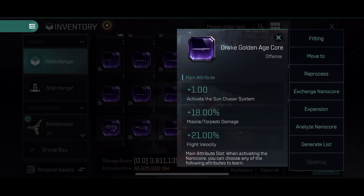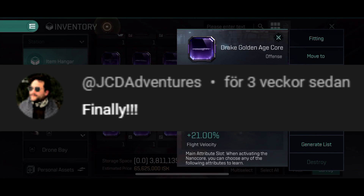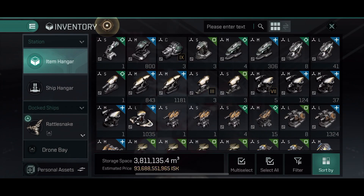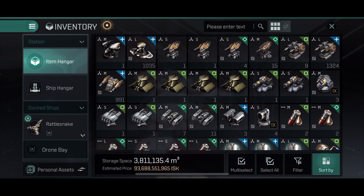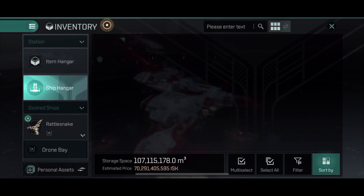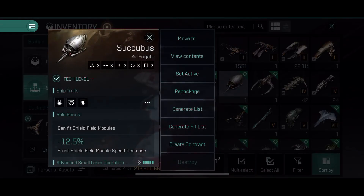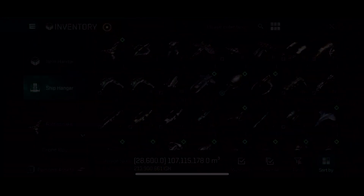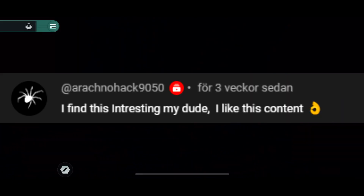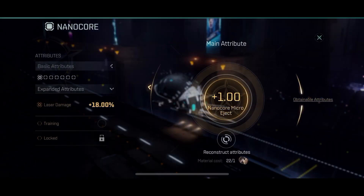You can reprocess nanocores into nanocore materials that you use to upgrade your other nanocores. Secondly, you can repackage and reverse a core back into its original box, making you able to exchange the same core for another ship of your choice — this does require nanites, which you can only get from buying Omega with real money. The last thing you can do with nanocores you don't use is extract the power from them, so that it can be used with your AI nanocore — the orange legendary nanocore that you see people have. That core is just like the purple one, but it also has a secondary upgradeable bonus page where you can choose attributes harvested from other nanocores.